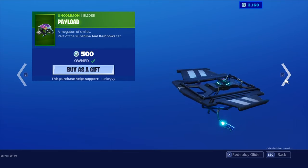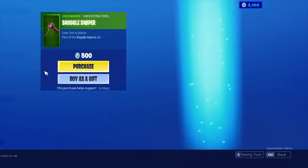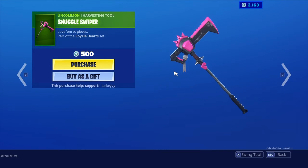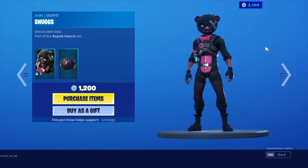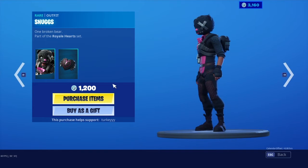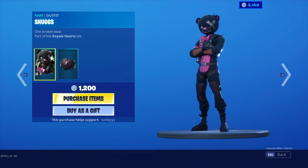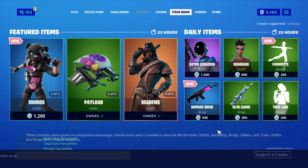I just noticed Beach Bomber's back with the Bright Board. Here's the new skin — we have Snuggle Swiper and then we have Snugs. This skin does not look good at all right now. We have the Broken Heart back bling — I'm not gonna lie, this does not look good at all. But that's the item shop for October 18th, I hope you guys enjoyed this video, I'll see you guys in the next one, bye bye.